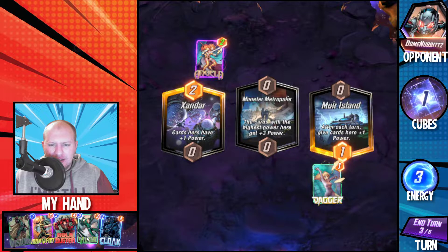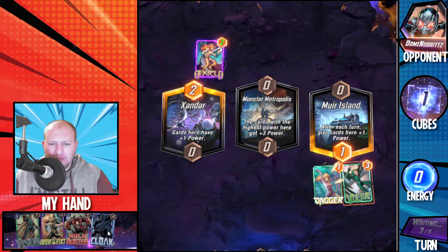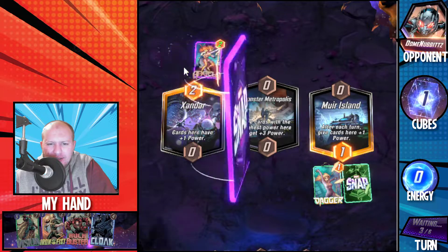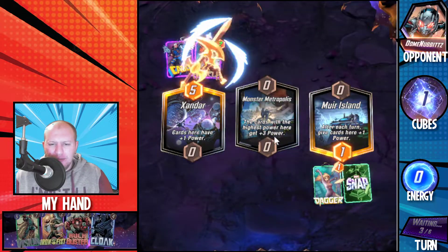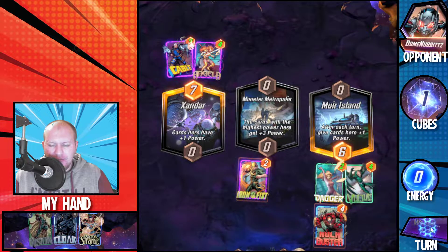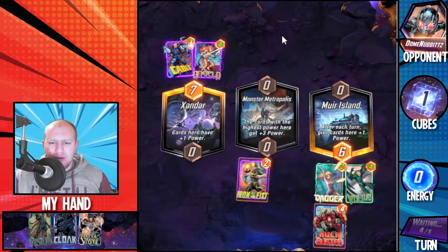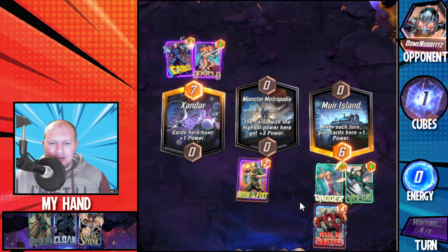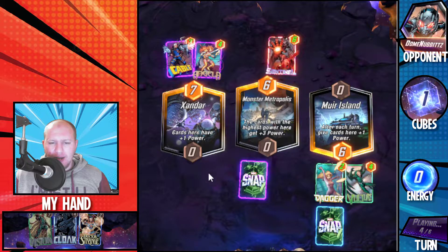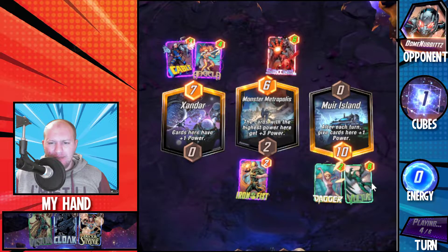Let's put Vulture over here. Then next turn we can Iron Fist and Hulk Buster something — Hulk Buster onto either one of these. Cards with the highest power, we should be able to get that pretty easily because we can just do this and then this. Hulk Buster will attach to either one of these — I don't mind which one. Then dragging them across, we can hope that if it attaches to Dagger they play something here. We've also got Cloak that we can play on turn five to drag Dagger across — she's going to become pretty powerful. Vulture there is going to become eight power, come across, become 13 power — 16 power, because he's got the highest there.